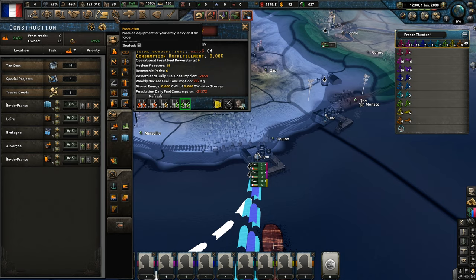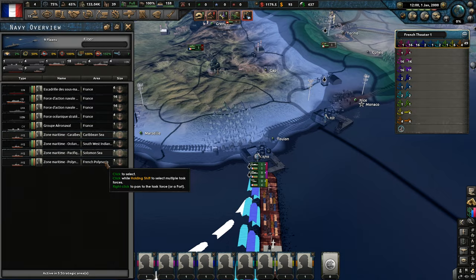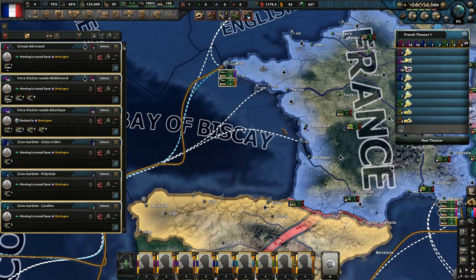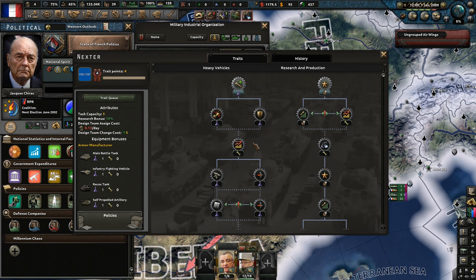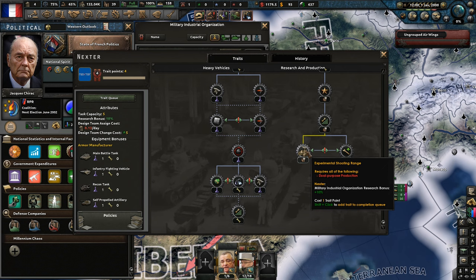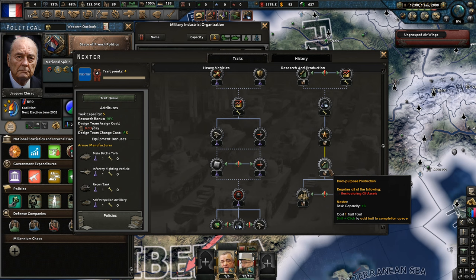So yeah, we definitely made the right decision in getting one battleship and then getting subs for the rest. Let's grab the navy and rally it up — I think we'll move it to Brittany. Unlock Military Industrial Traits — so what side do we want to go down? An R&D team. This is just production bonuses, military bonus, reliability. I think we're going to go down the heavy vehicle selection — I think that's the trait we want.